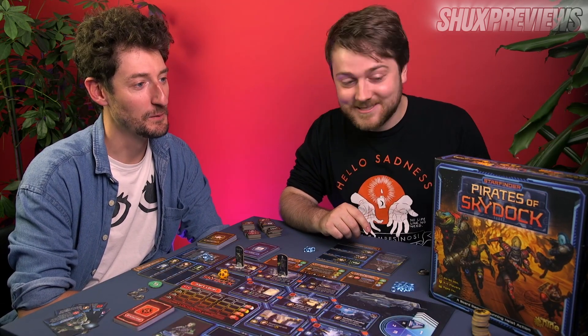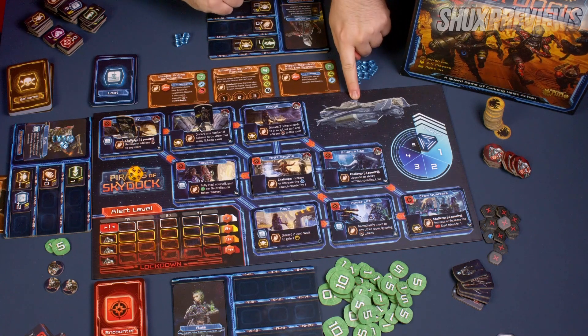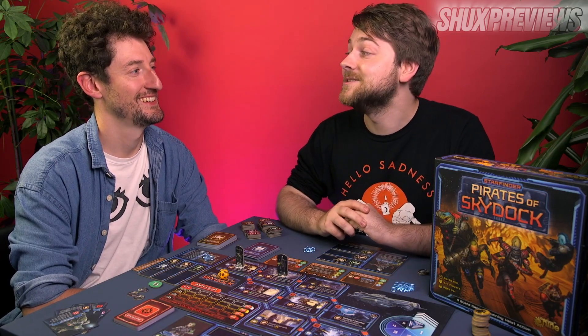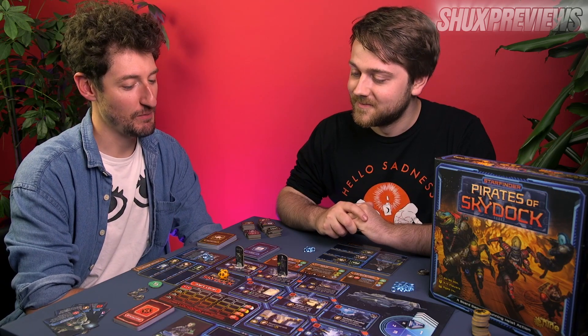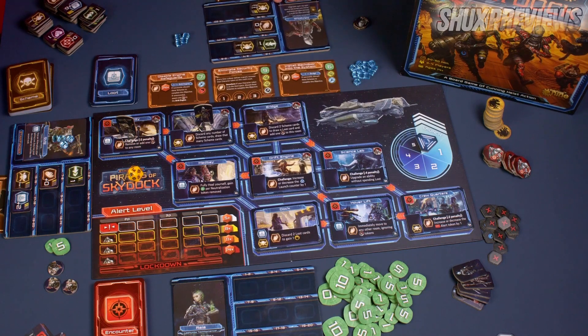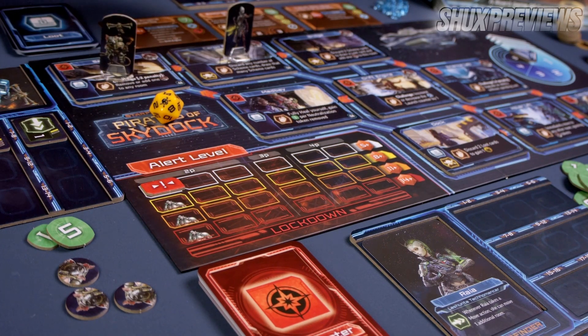It's time to be space pirates in space. You thought they had pirates on land — they put them on a spaceship. This is Starfinder: Pirates of Skydock from Gale Force 9, for two to four players, takes about an hour to play. We're pirates doing a little heist on a spaceship that's been hanging out at a spaceport. We're inside it and we're going to steal it, but there'll be a little competition between us as to who's the best pirate — who accomplishes as many secondary objectives as possible.